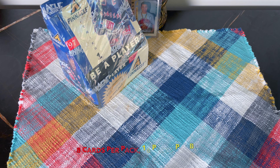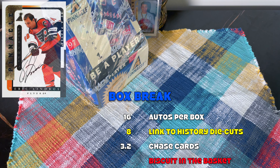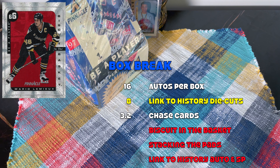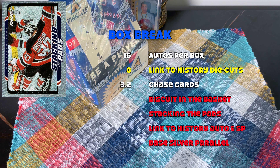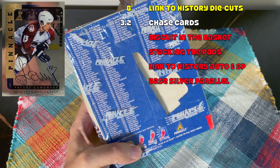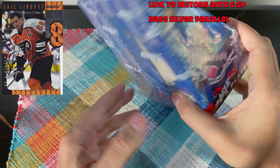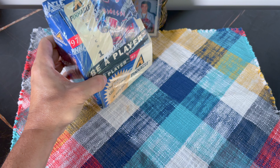This is my second box of this. I plan on breaking three boxes of Series One. Configuration is eight cards per pack, 16 packs per box — 128 cards total. Series One base set is numbers one through 110, and Series Two would be 111 through 220. We should receive 16 autos, up to eight Link to History die cuts, and 3.2 chase cards, which can include the Biscuit, the Basket, Stacking the Pads, Link to History autos, short prints, and base silver parallels.